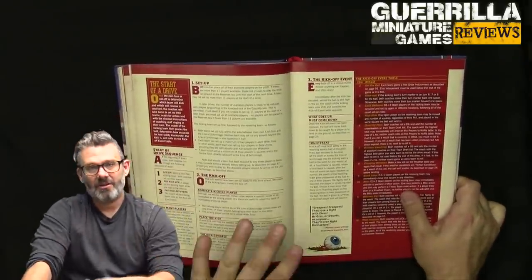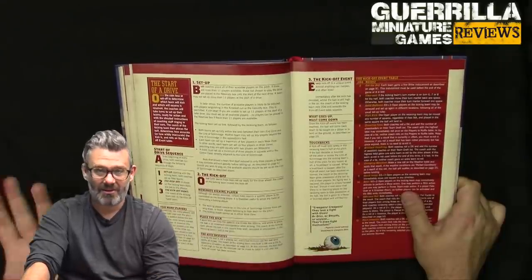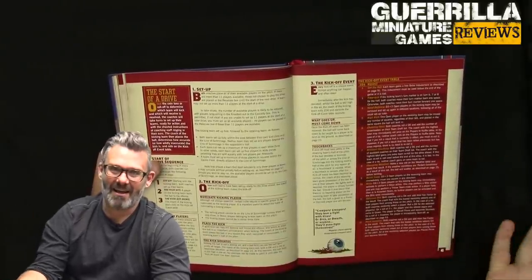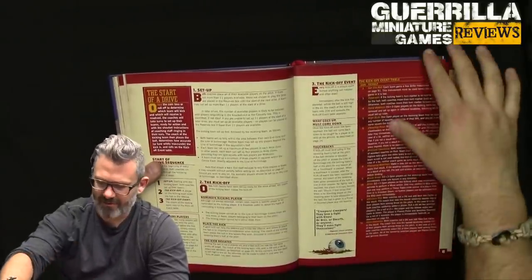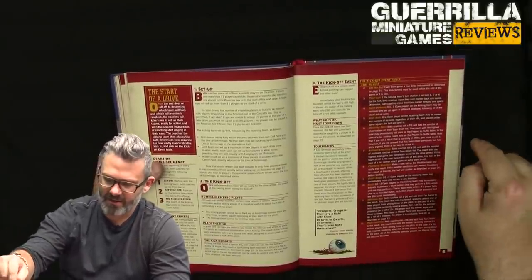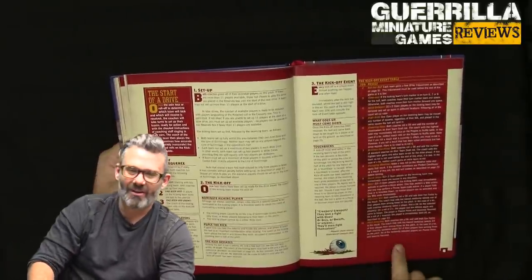You set up your players: three minimum in the line of scrimmage. If you can't put three in the line of scrimmage — the center zone of the table — you automatically forfeit the game. Maximum two in the wings, the rest anywhere in your half. The kicking player places first, receiving player places second, then you scatter the ball into the opponent's half, then roll the kickoff table.